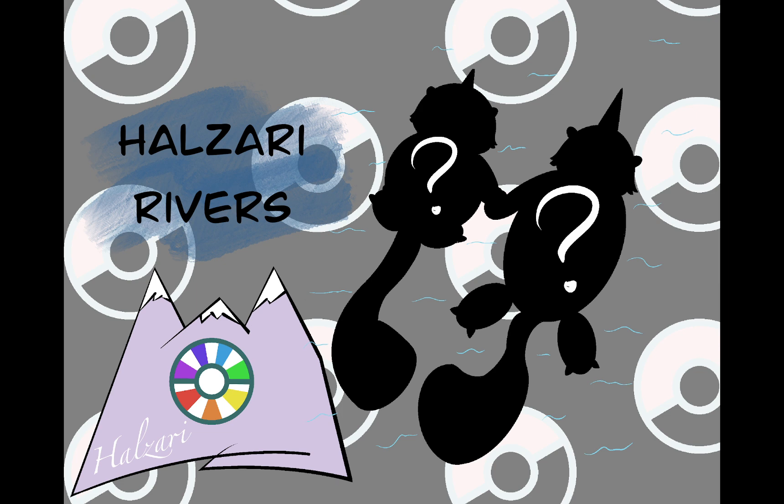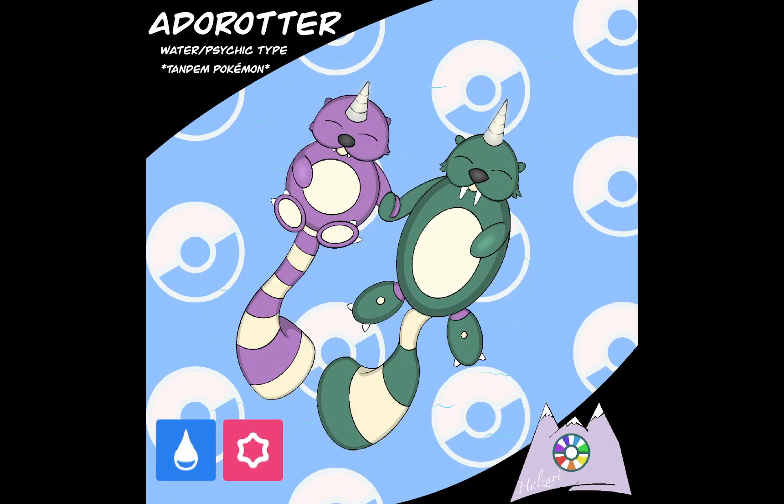Something in-game that could be really fun. I'm going to introduce you to that concept right now with this Pokemon. Its name is Adder-Otter. It is a water and psychic type, and it is a tandem Pokemon — you can see that in the top right corner. Adder-Otter is the first of a kind Pokemon that I like to call tandem Pokemon, and I'm going to have a variety of these littered throughout the Helzari region.